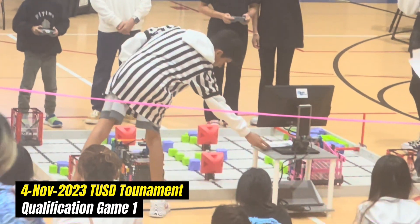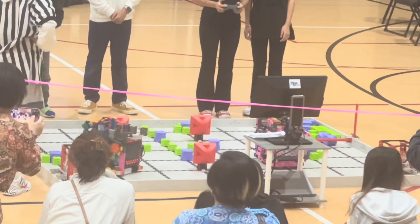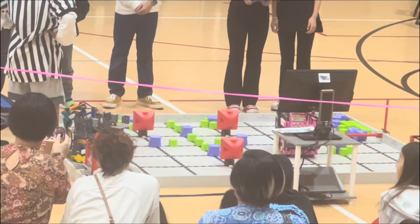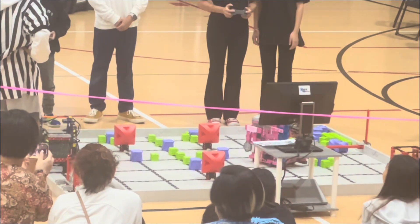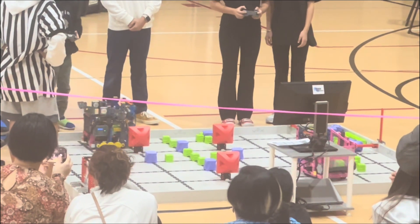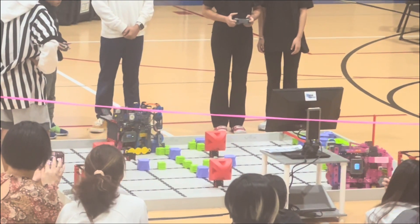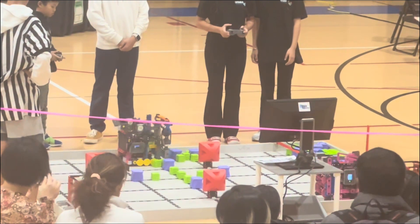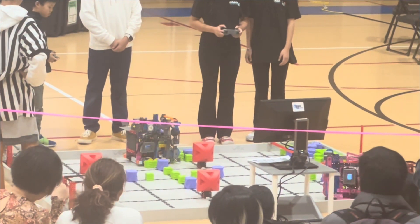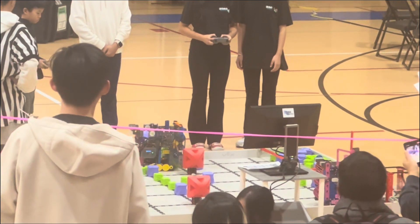JMS 10 can start in 3, 2, 1, go! Both robots intake the green blocks closest to them. 2-2-6-0-8-A, a red block offers their stay, gaining some points, while the Inks get some green and purple blocks.